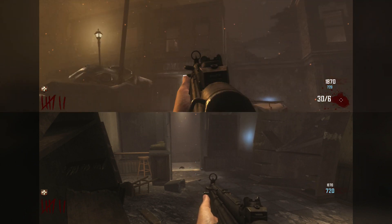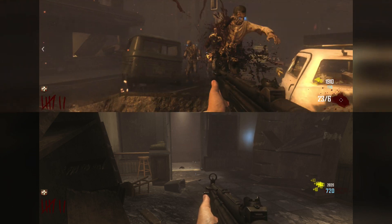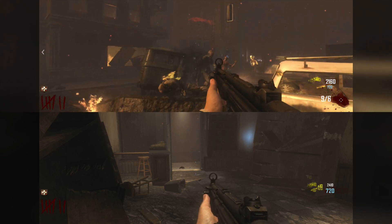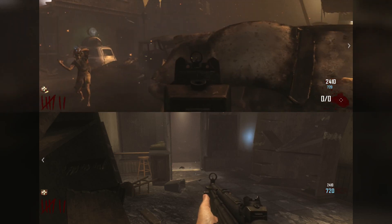The first player, whoever you want, is going to go up on that top part. Basically, you're just going to sit in the corners and they should pile up around these.